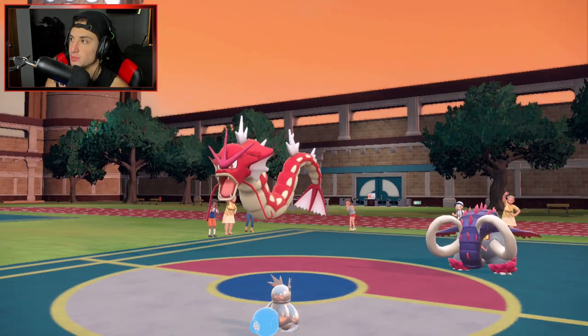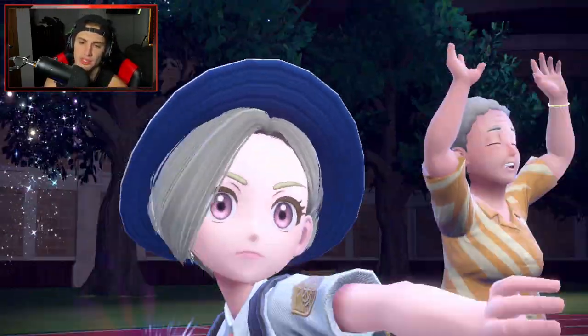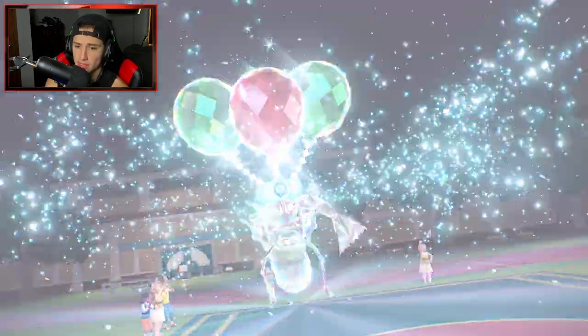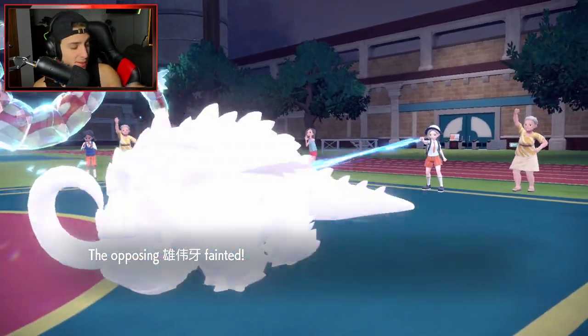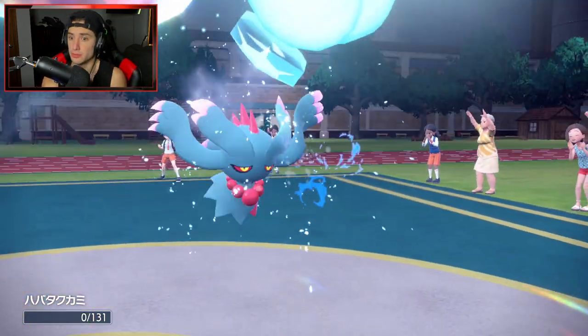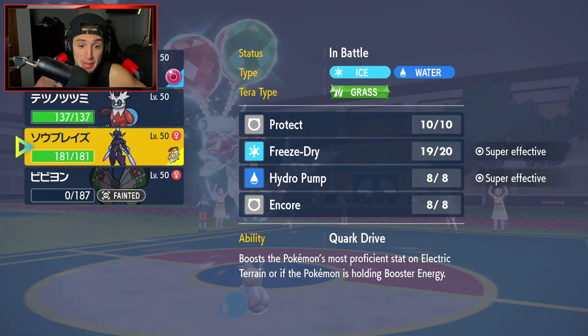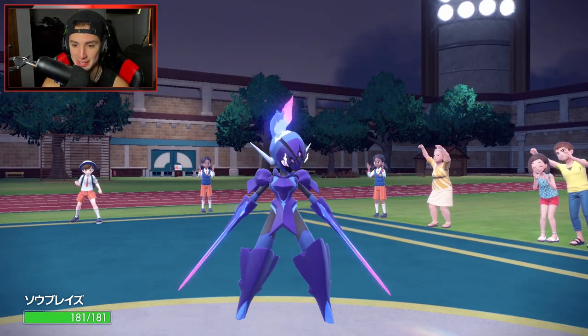Gyarados down, onto Great Tusk. Gyarados goes for Waterfall though — wait, how much damage is that? Did you crit? What kind of damage is that — are you Life Orbed? My mind's exploding. Still feel like we can win this match even though Fluttermane got one shot. Opponent brings in their own Fluttermane. I think I Terastallize Cerulege and pop a Shadow Sneak, then Freeze Strike it down.